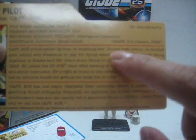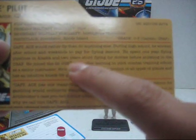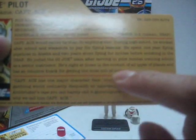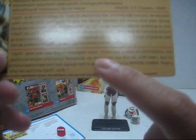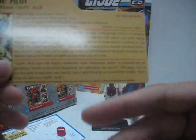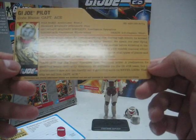Captain Ace would rather fly than do anything else. During high school he worked after school and weekends to pay for flying lessons. He spent one year flying pipelines in Alaska and two years stunt flying for movies before enlisting in the USAF. He joined the G.I. Joe team after serving in pilot combat training school as a senior instructor. He's right at home in the cockpit of all types of planes and has an intuitive knack for getting the most out of them. At the bottom it's quoted: 'Captain Ace has one major character flaw — a predilection for gambling would ordinarily disqualify an applicant for the G.I. Joe team, but in Armbruster's case you can hardly call it gambling since he never loses. That's why we call him Captain Ace.'